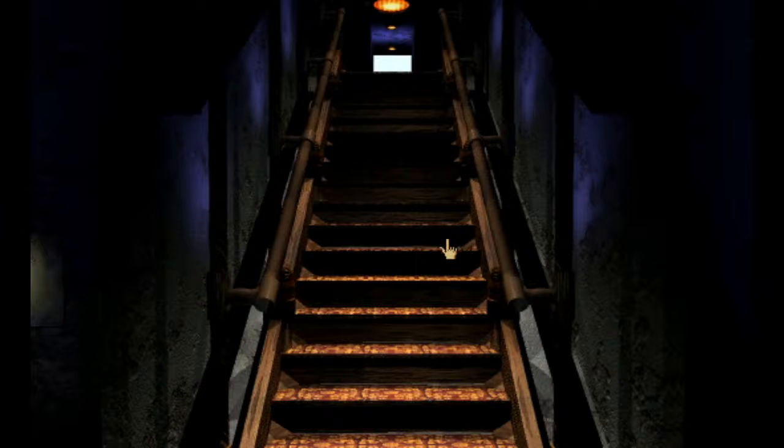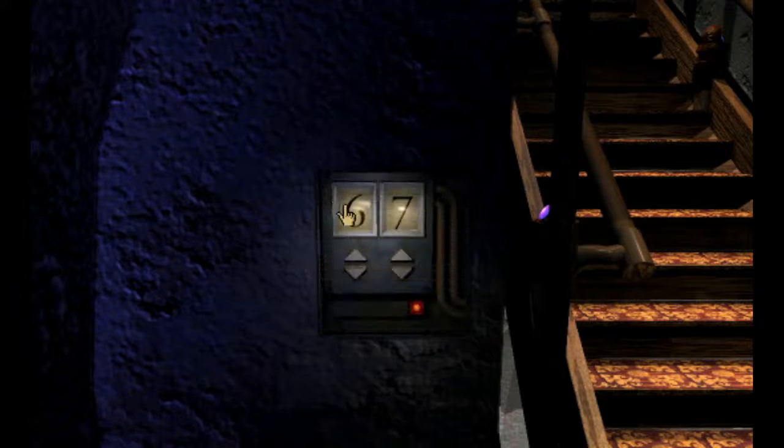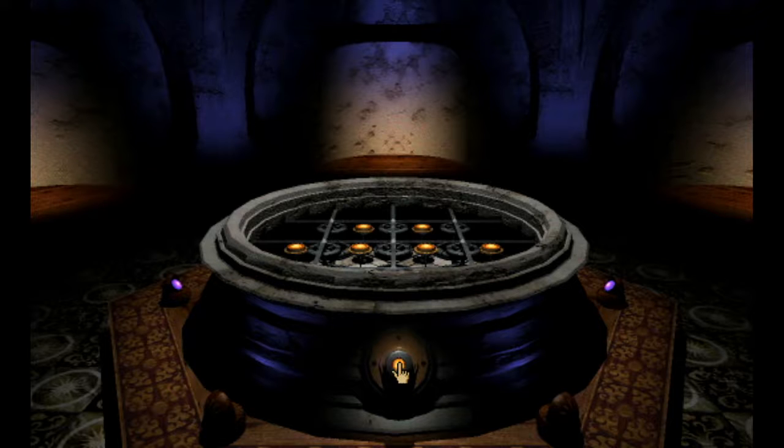So when you're facing the stairs, over here on the left-hand side, you'll click on this little panel here and open it up. You need to enter the number of marker switches that there are on the island. There are eight marker switches, so just enter the number eight and then push the red button. Then go back over to the center and when you push this button, you'll get the message from Atrus.